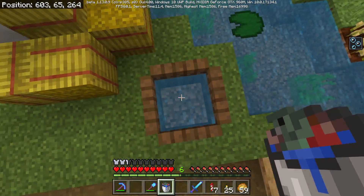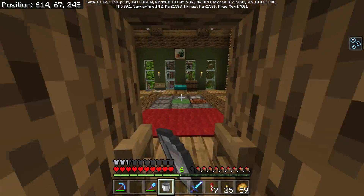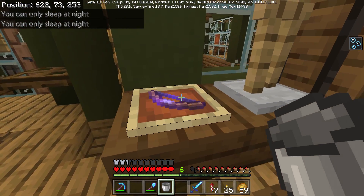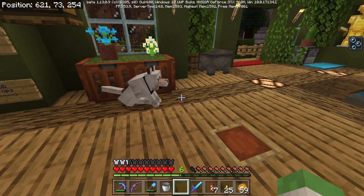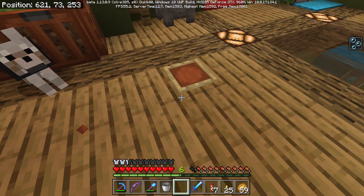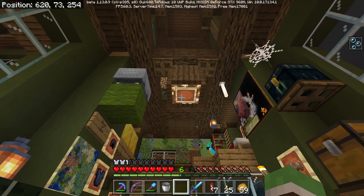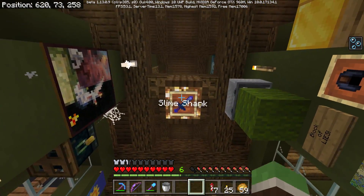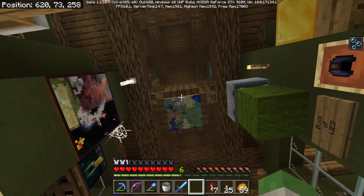Welcome back everyone to another episode of the game where we collect blocks then place those blocks. Back here in the big greenhouse world — holy crap, we got item frames that can be placed on the ground! You'd think I could have figured that out before, but no. You can place them anywhere you want. Oh wow, an emergency sword — now I got a sword!